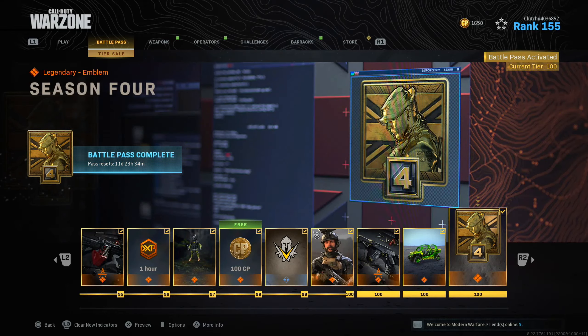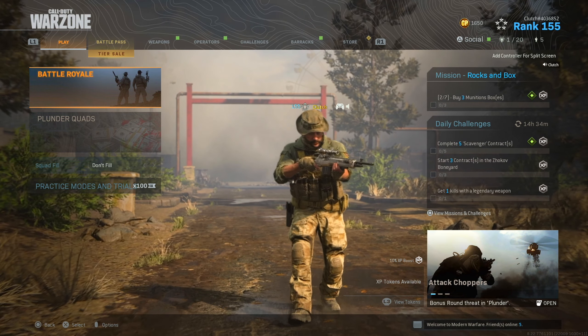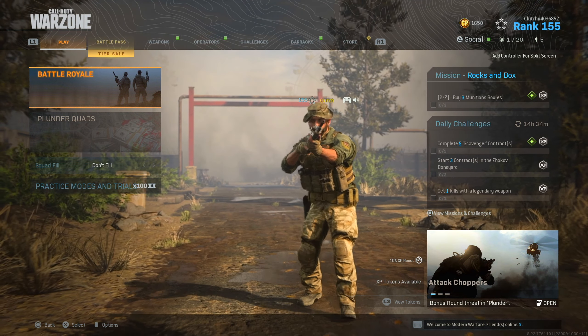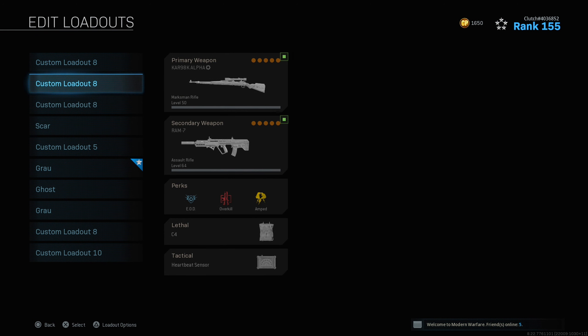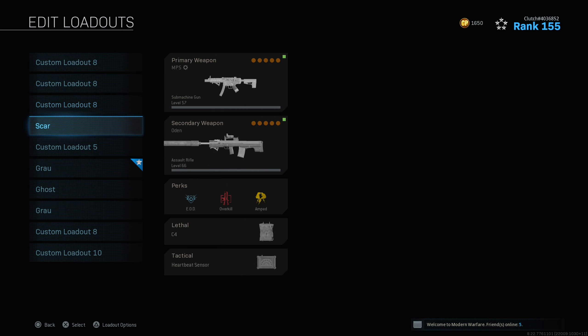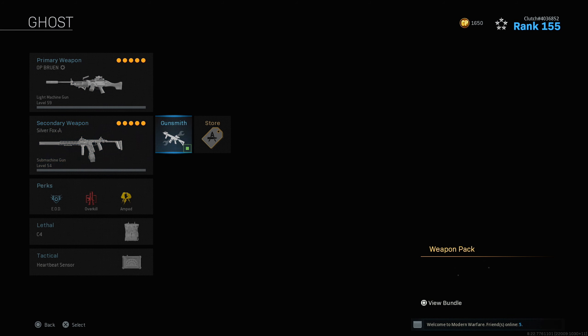Yo, what's going on guys, welcome back to the channel. In today's video we are back on Warzone and I got another class setup for you guys to use. We're gonna be taking a look at one of the DLC SMGs that many people do not use — I made two videos on this gun, one when it first came out and one on an attachment. We're gonna be taking a look at the Fennec SMG. This thing kills so quick up close, it's actually insane. We're rocking the broom with it and the Silver Fox Baron.